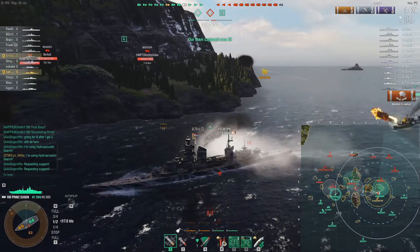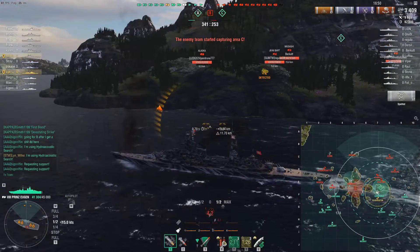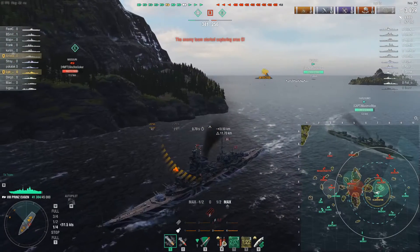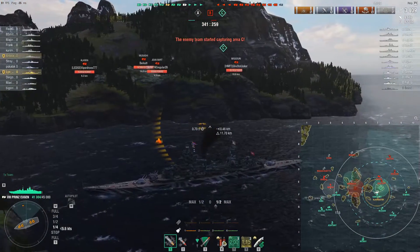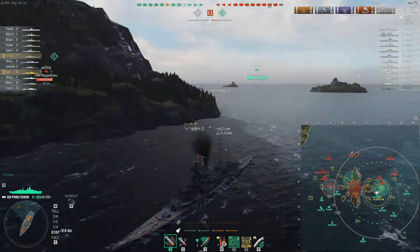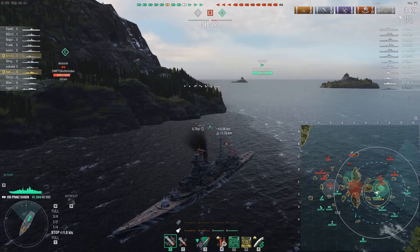The allies are going to take the cap uncontested, but the Jean Bart is going to move in and start contesting it. Lynn just got dropped by the carrier, but he shot down the first two of what will turn out to be many planes. The Prince Eugen and the Hipper class have very good AA for tier eight ships, and Lynn, being the good German cruiser player that he is, takes the German hydro as he should.